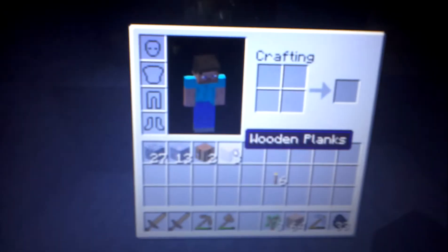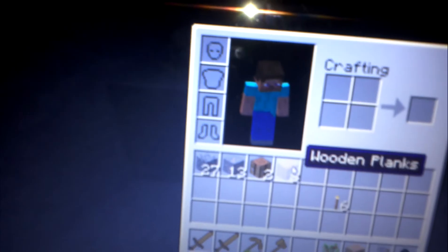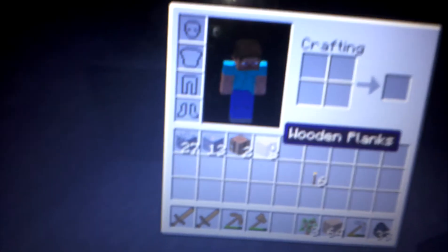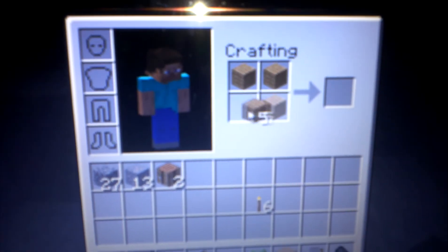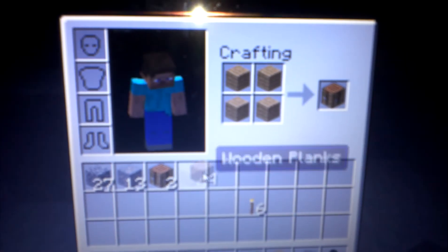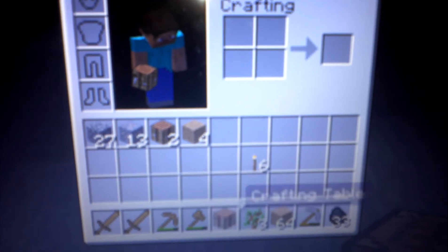Right now, I recommend you use wooden planks instead of wood, because for every wood you use, you can get four wooden planks. So you have to fill it in, and then after you do that, you place it in your selection box. Then you click Escape, place your crafting table right there, and that's how you make a crafting table.